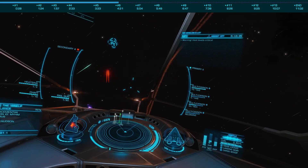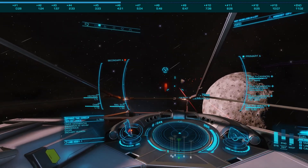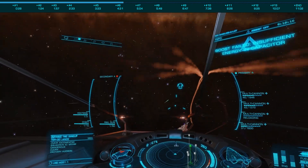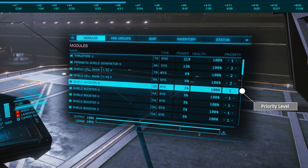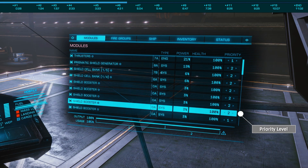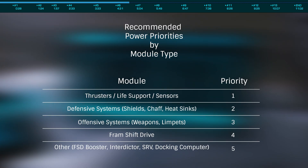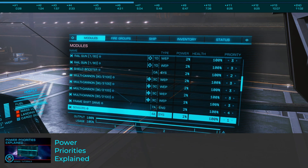Not only is it crucial to ensure that your distributor is sending energy where you need it when you need it, but ensuring your ship has enough power for the modules — especially weapons and defenses — you'd like to run is just as crucial. For number six on our list, let's talk about power management. Setting proper power priorities means the difference between being able to run a build or not, allowing you to outfit at usages higher than 100%. This is done by disabling non-combat modules when your hardpoints are deployed, by setting those modules at a lower priority, with one being highest. As this is a somewhat complex topic we've already covered in detail, please see my previous guide on power priorities.